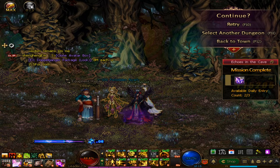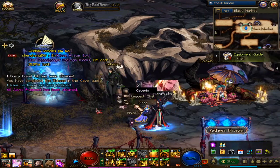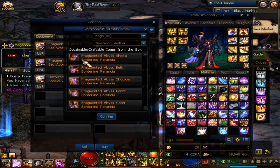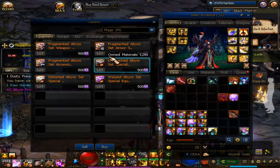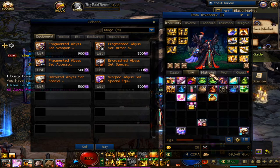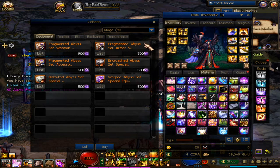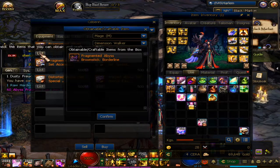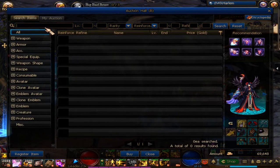So you get 180 per day, and those fragments are used to buy whatever piece you need — like armors, accessories, sub equipment — but don't buy them right away. Just wait until you save enough. You probably need about 5,500 to buy all of it. You need to buy 11 pieces, and there's a weapon as well for 900. You can also buy a weapon from the auction house.